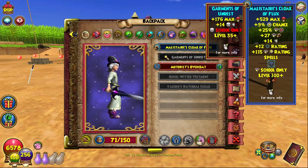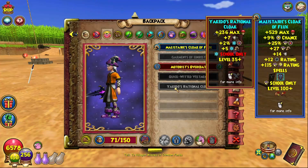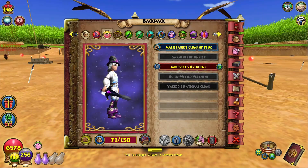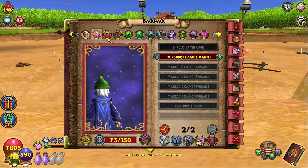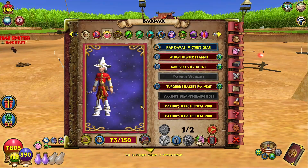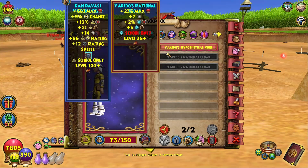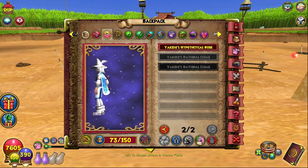Now for the robes. We got the Garments of the Unrest, the Quick-Witted Vestment, and the Yakido Rational Cloak. And on my Myth, we got the Painful Vestment, the Yakido Brainstorming Robe, three Yakido Hypothetical Robes, and two Yakido Rational Cloaks.